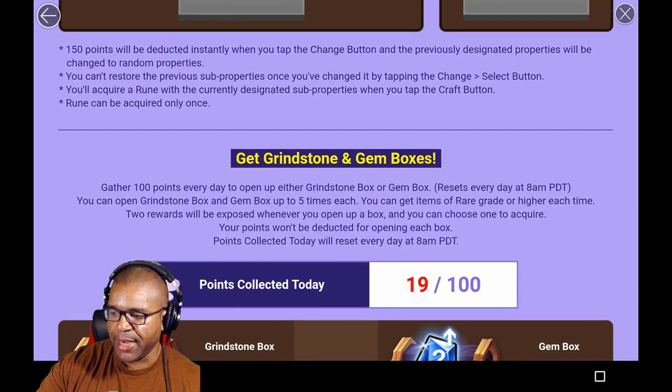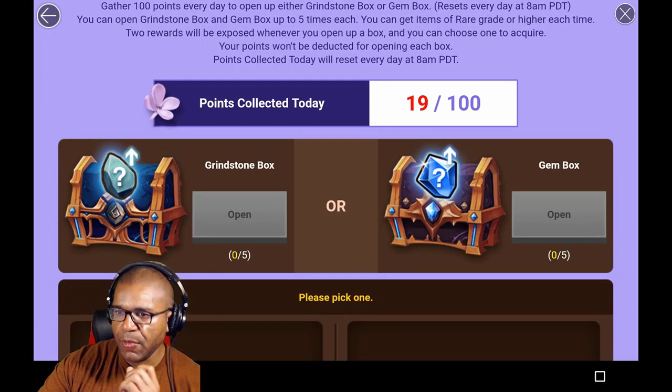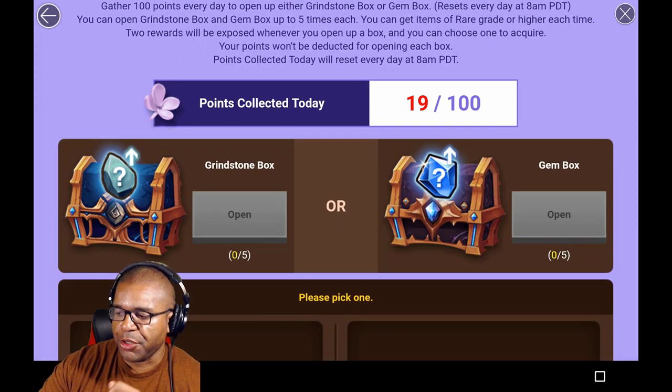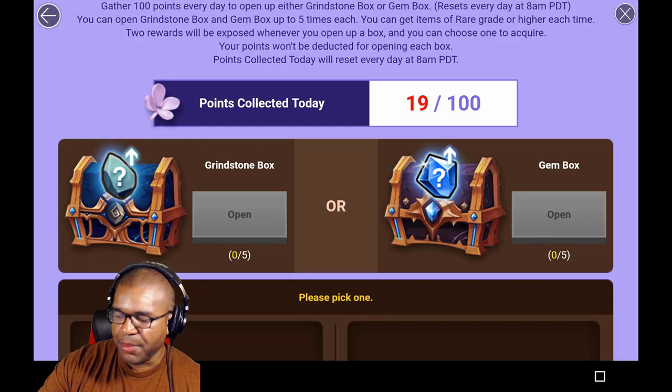My question to you guys is: what are you looking to do? Which runes are you looking to get? I'm going for a Violent rune — specifically a slot 6 HP Violent rune. That's one of the rarest ones out there, one that I'm constantly always trying to get, with speed substats.